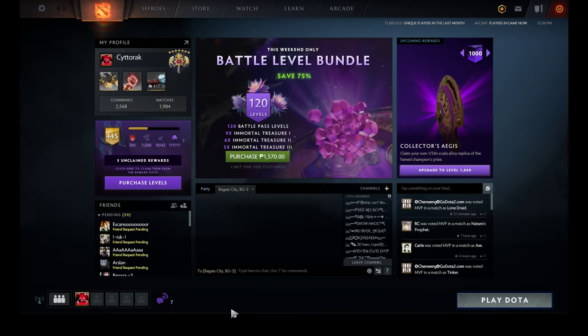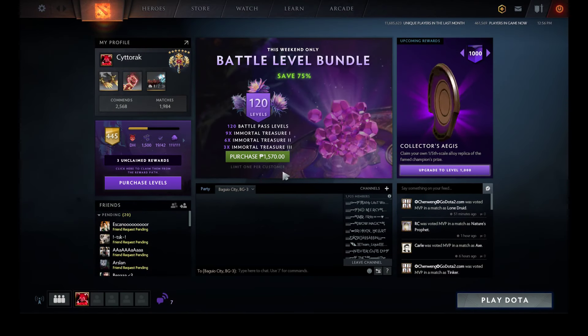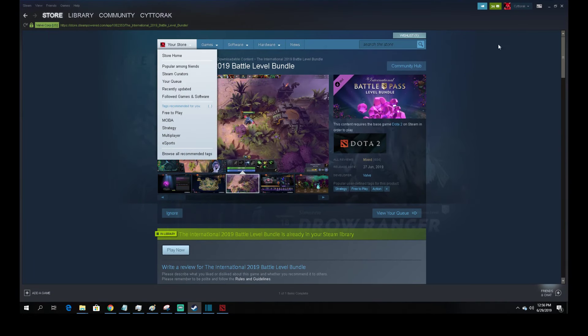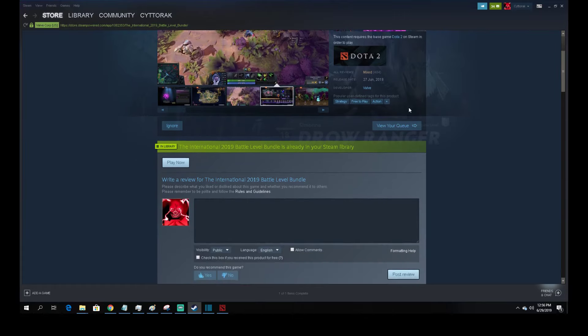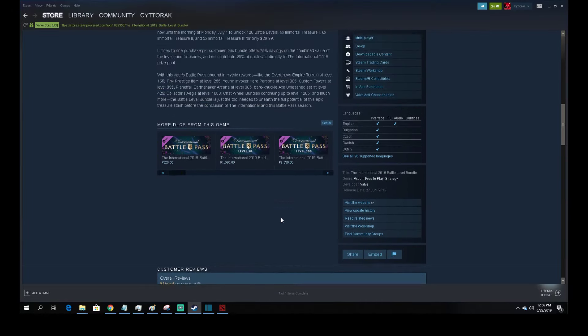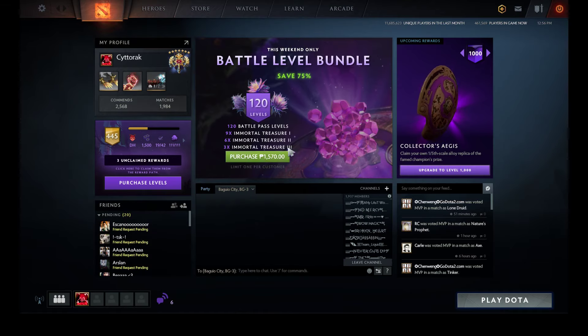To sum it up: the first way to buy it is through the in-game Dota 2 client. The second way is through the Steam client — go to the store, search for Dota 2, scroll down, and find the International Battle Level Bundle to purchase it one more time. This way you'll have a lot of levels and earn a lot of immortal treasures.